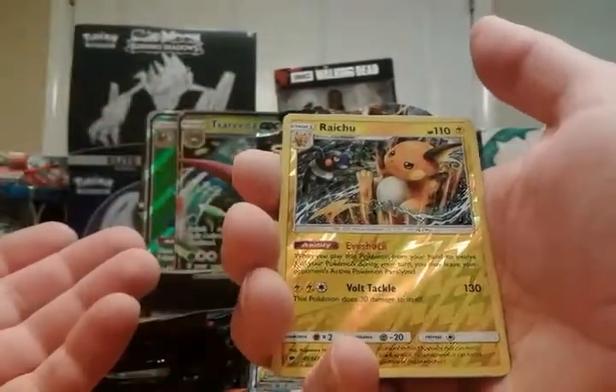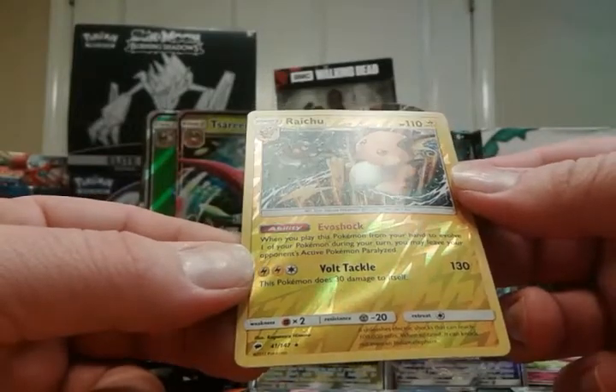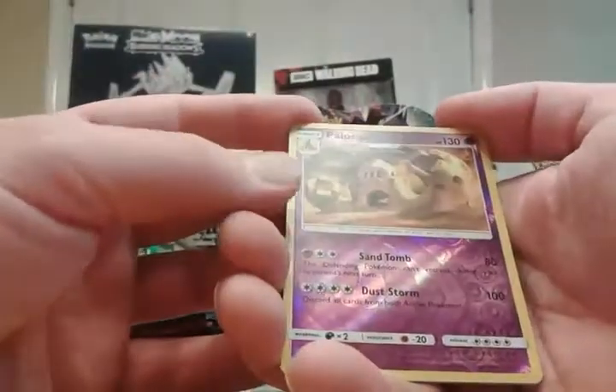A reverse Raichu — I haven't pulled a Raichu yet, haven't pulled the holo version either. Oh my god, another Bewear — not that good gameplay-wise. Oh sorry, Rhyperior — I forgot about you. Let's be honest, that's easy to do. Nothing against Rhyperior, but it's a holo. I like Rhyperior. I've never had a Raichu in the video game because you have to — it's way too complicated to get some of them in the game, in my opinion. Reverse Palossand — I haven't pulled that holo either.